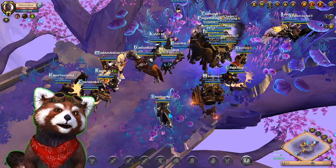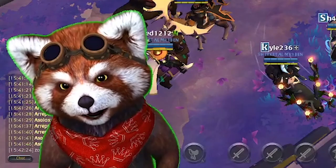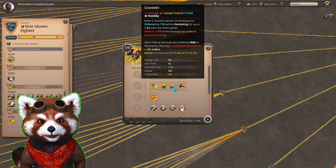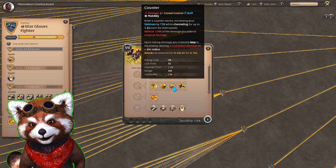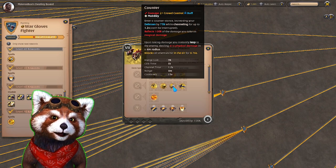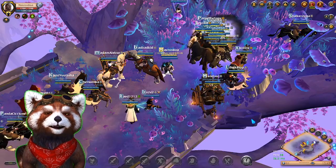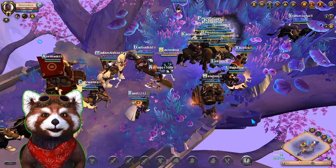Everything was going fine until I didn't pick up on one key point — I should not have been E'ing into his W. He was using Counter: enter a counter stance increasing defense by 75% while channeling for up to 1.2 seconds, reflects 100% of damage taken as magical damage, and upon taking damage instantly leaps to the enemy dealing 415 damage and knocking up all enemies slightly. By E'ing into it, I was getting damaged significantly — I should have auto-attacked or multi-struck more instead. I still could have won that fight if that rat lizard hadn't come in and spit on me. Outside of that, that was one way you can play against a brawler.